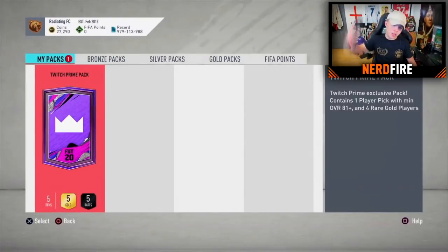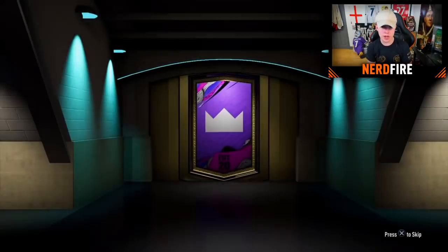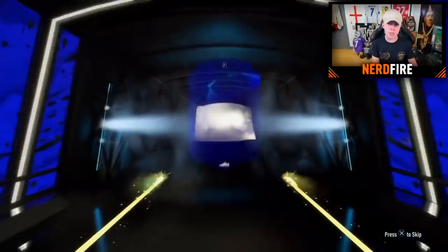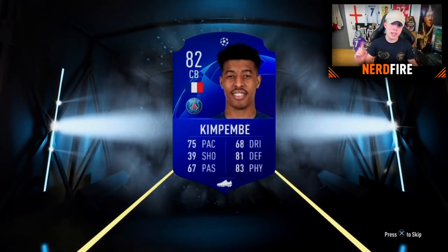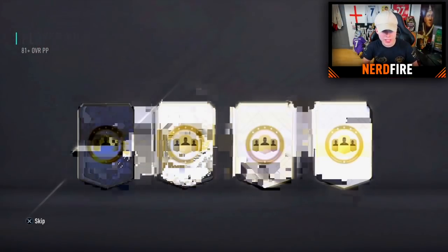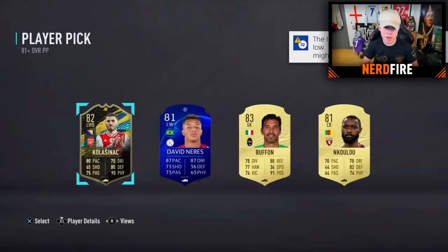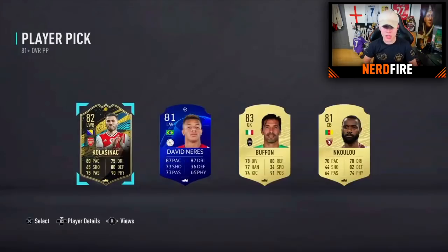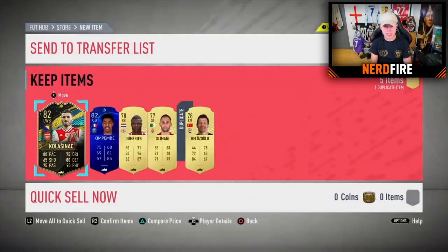Pack fifteen — big shout out to Radiating Gnome. No boards in the normal pack; there's a little lag and it's 82 Kimpembe. On to the player pick: Kolasinac special card. Would you take Kolasinac or the higher rated? He's decided to go for Kolasinac — I think I would have done the same. Twitch Prime pack done.